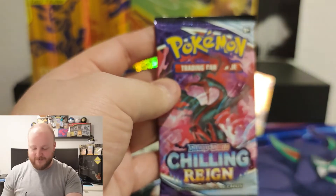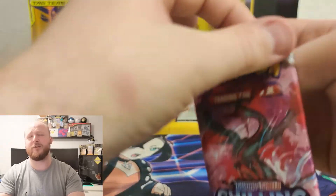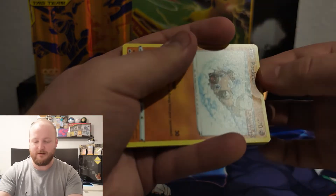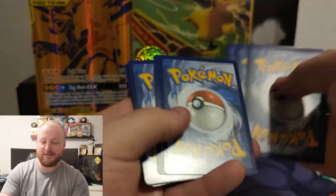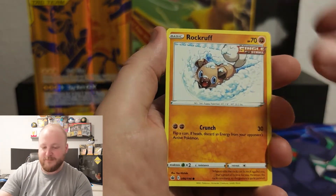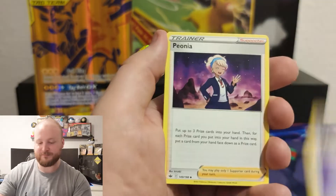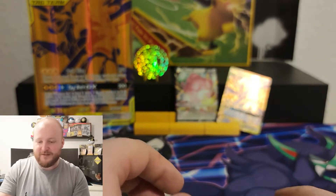My last pack — the super awesome Chilling Reign. Galarian Moltres on the pack art — black and red always wins. Here we go, the last pack of 2021 on my channel at least. I hope you guys are opening up some last-pack magic this year. We had Galarian Slowpoke, Lapras, and a Sableye — I guess my luck is just a little bit weird lately.